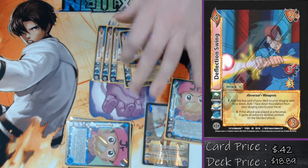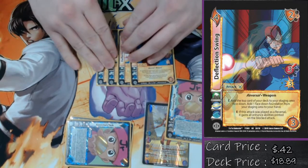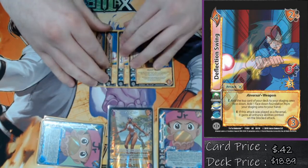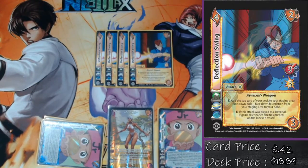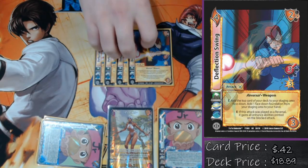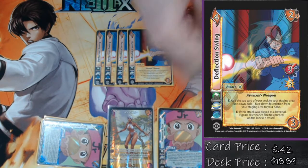The first attack I want to talk about is four Deflection Swing. At the start of the turn, Elena gets to build in a foundation off the top of her deck, and Deflection Swing just makes sure that I get to use those foundations. It says add the top card in and then pick another one up. I never get to reversal with this card — it's way better on my turn. It gets a bunch of speed, only one damage, but its main job is just the consistency of finding whatever I need, probably Koenma's Task or some other attack.